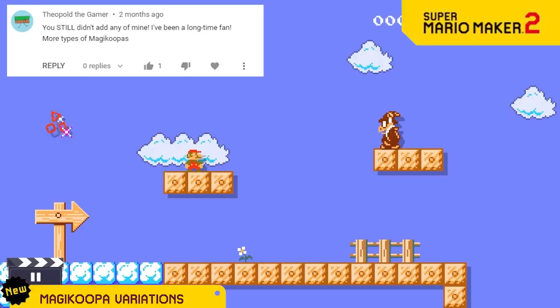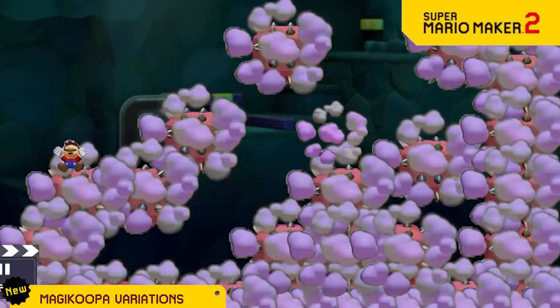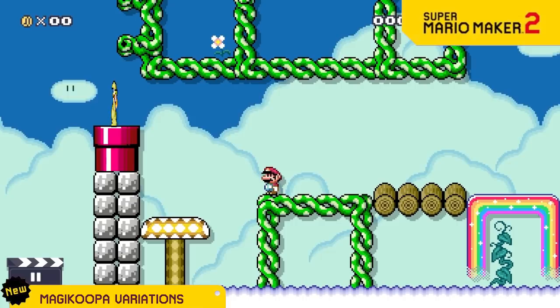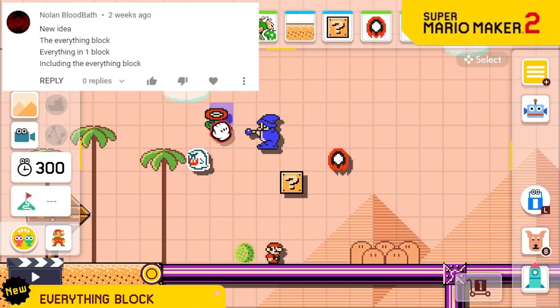We know you're tired of the boring Magikoopa, so we're introducing Magikoopa Variations. The red Magikoopa will turn the entire screen's blocks into spikes. The green Magikoopa can turn the entire screen into nothing. The yellow Magikoopa zips around like a ninja and shoots super fast. And finally, the invisible variant — you won't know he's there until a spiny falls on your head.